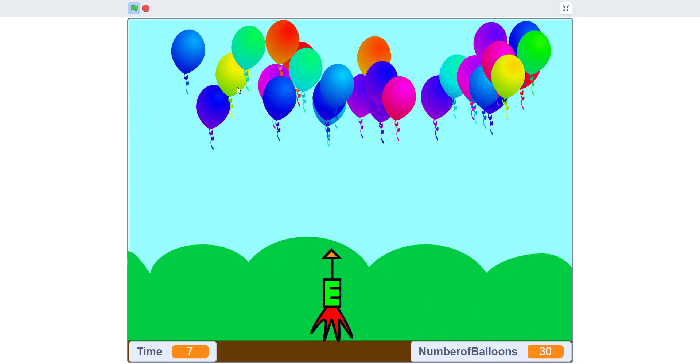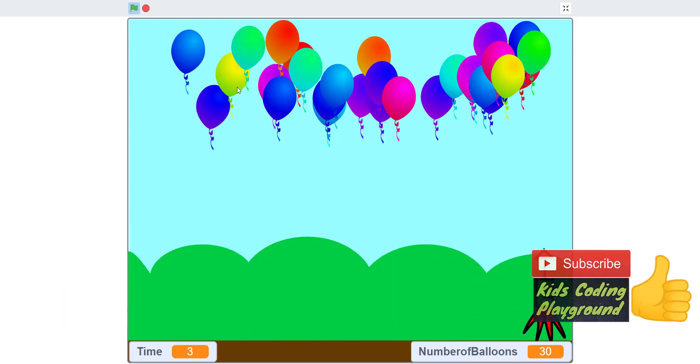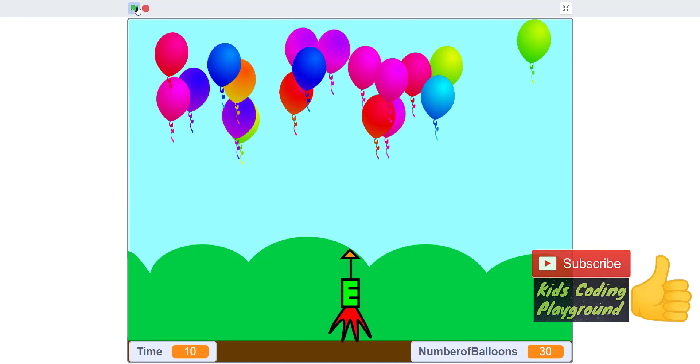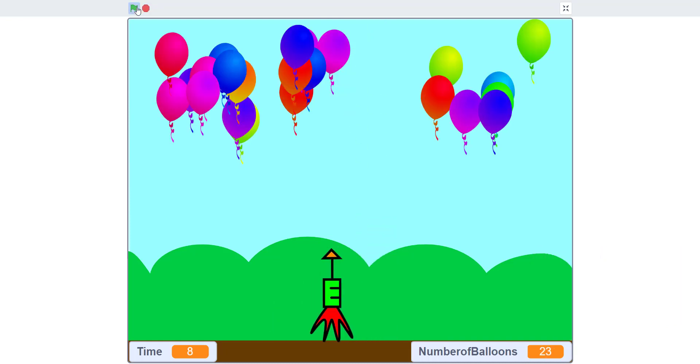I'm gonna click go. As you can see, you have 10 seconds to pop all the balloons, and you have 30 balloons to pop always — 30. They're all different colors, and it says if you don't make it in time, you lose. You can get multiple balloons at once.